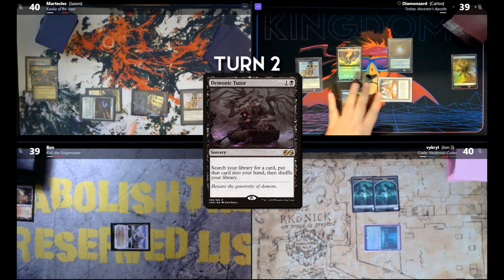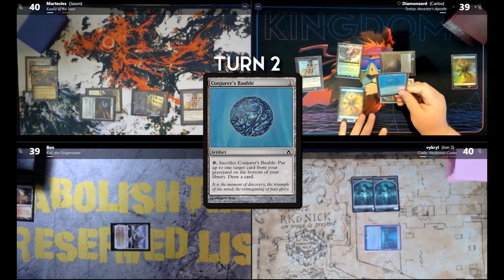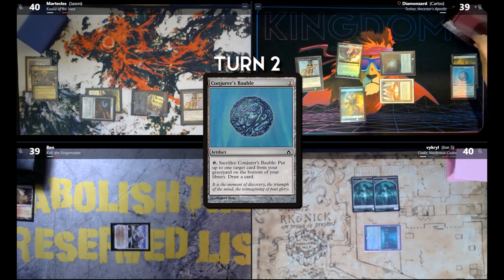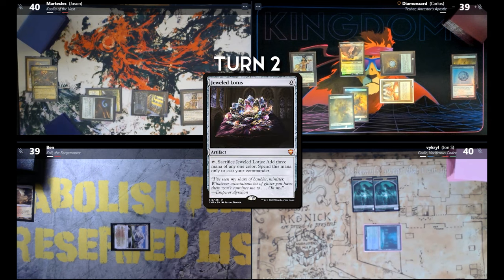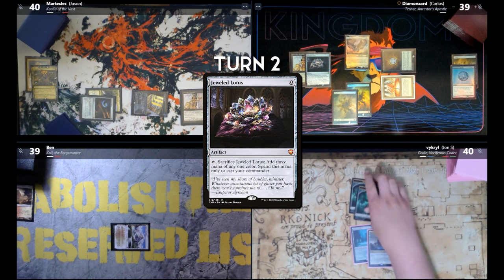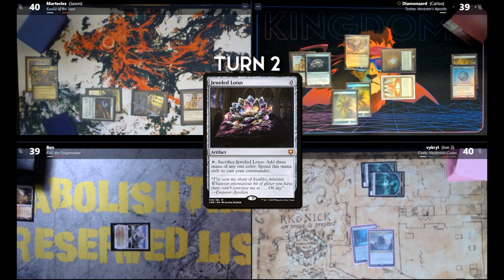Mana Crypt trigger — I'll take a damage. Draw for turn. Conjurer's Bauble, then I will sacrifice it — put up to one target card from your graveyard on the bottom of your library. I will decline, and then draw a card. Drew land for turn. Play Jeweled Lotus. Pass. Draw — Mana Confluence. Jason, sending two at you. I'll take two.